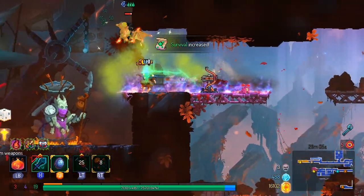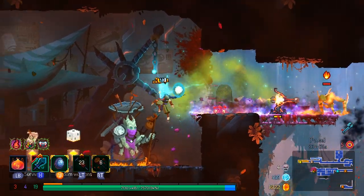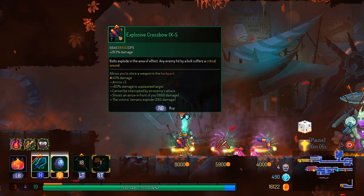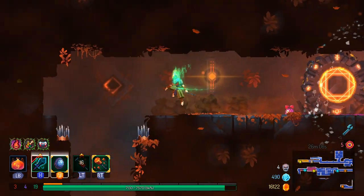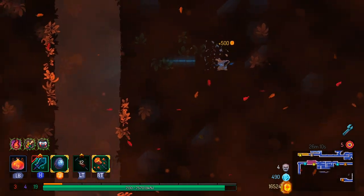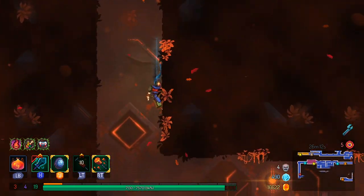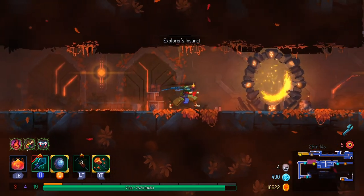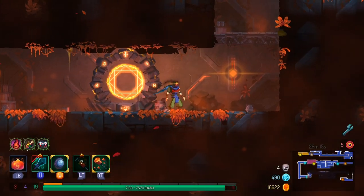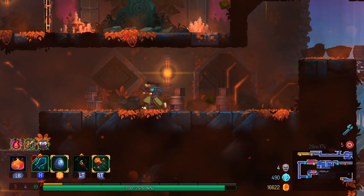Start wildly swinging. The second hit on this does hit very high above you, after all. The only thing is that the first hit is not, and that's the one you're usually trying to kill flying enemies with. So that's where the problem comes in.